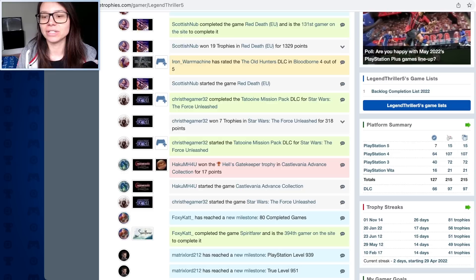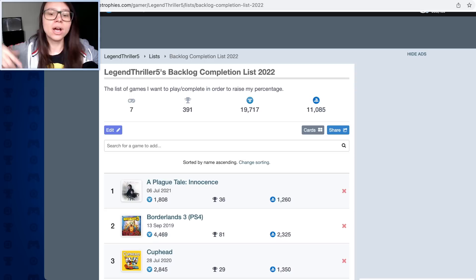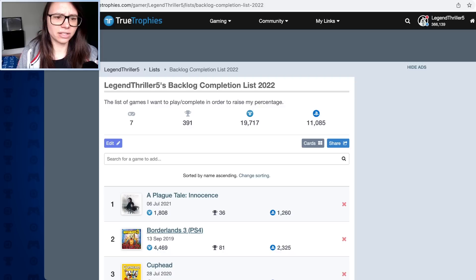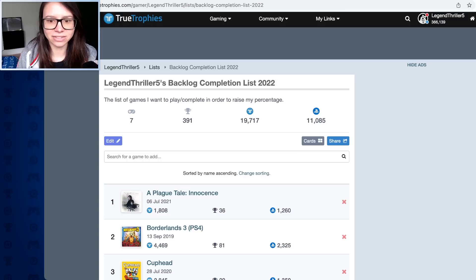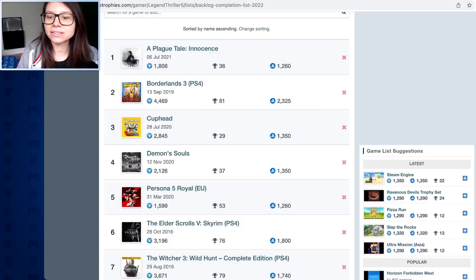RIP trophy notebook - no, the trophy log book will always exist, but it's never going to be as good as something that does the maths for you. So let's start with my games list. I've created a list called 'Backlog Completion List 2022', which is a goal I want to do as I pulled out in a previous video - a couple of games I'd like to earn more trophies in and complete. Out of the list, I still have seven games remaining. It tells me how many trophies there are to be won and how many points.